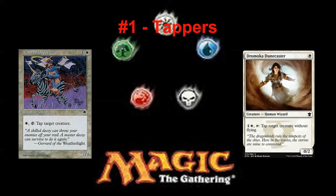Despite the saying that creatures are getting better, some creatures are actually not getting better. Master Decoy and Merfolk Looter would like to have a chat with Dune Caster and Research Assistant, because they're really bad in comparison.